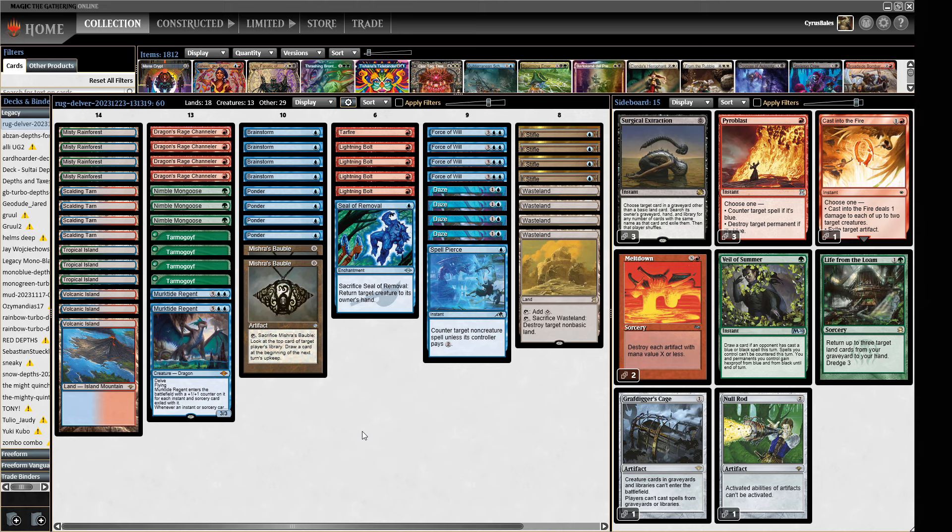Mana base wise — the classic: no basic lands, just three Volcanic Islands, three Tropical Islands, and a bunch of fetches. Living the dream.